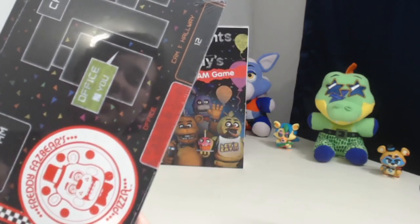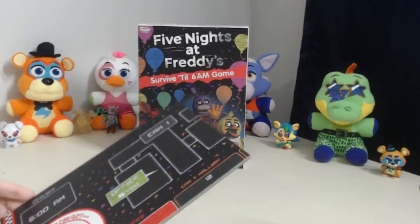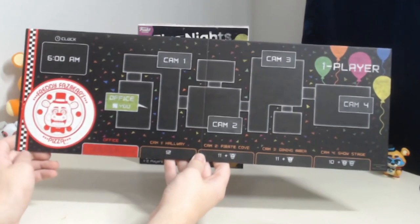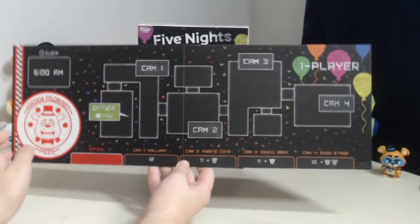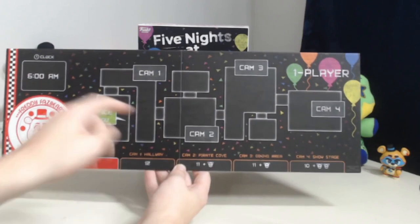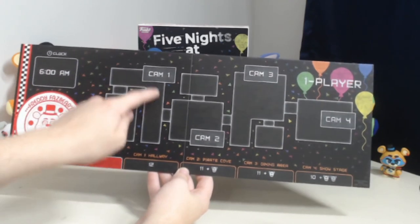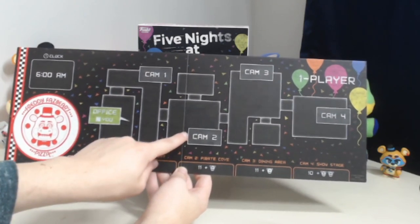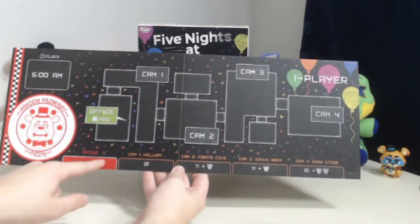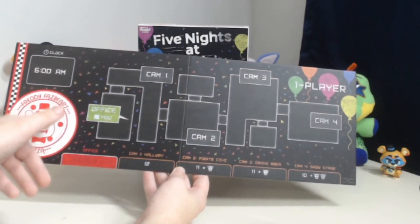Now for our final thing, I wanted to take a look at the board itself. Let's open it up — okay, there we go. This side is for one player only, as it says right here. The board itself is actually pretty simplistic, though I have no clue what this building is because that is clearly not a Freddy Fazbear's location. So this is the office, and this L-shaped room is Cam 1 hallway, then Cam 2 Pirate Cove, Cam 3 the Dining Area, and Cam 4 the Show Stage. You've got your clock up here and your office cards down here.